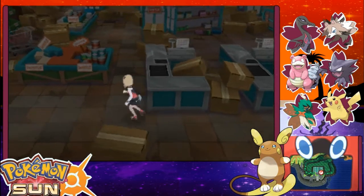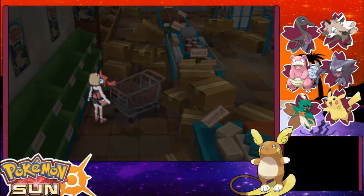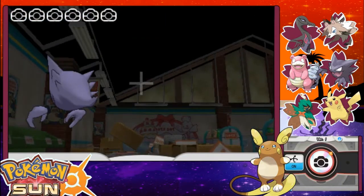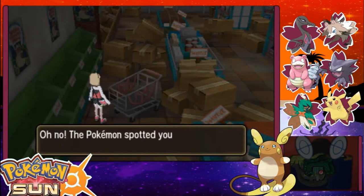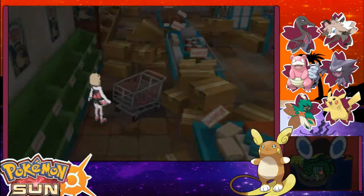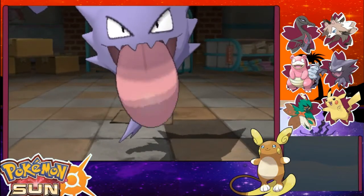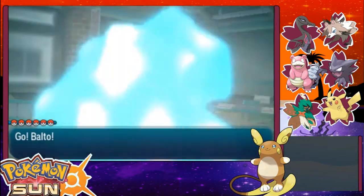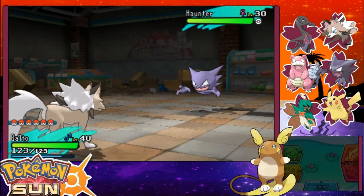The shopping cart started to move on its own. It's gonna be a Mimikyu. I'm not good with the Pokéfinder because I find it to be stupid and gimmicky. Oh no, the Pokémon spotted you. Does that mean I'm gonna run into a Gengar for the next one? And then a Mimikyu? Am I gonna see it or is it just gonna be a Haunter? And goodbye, Haunter.